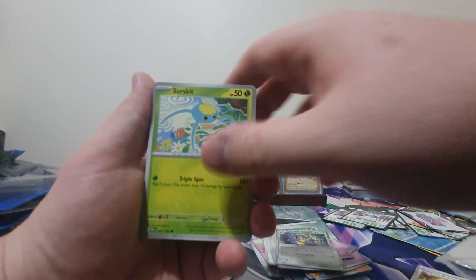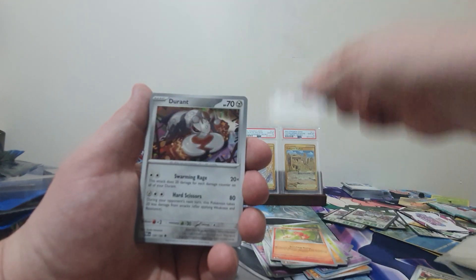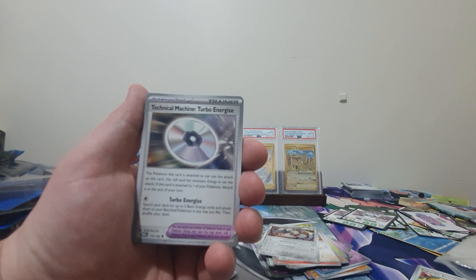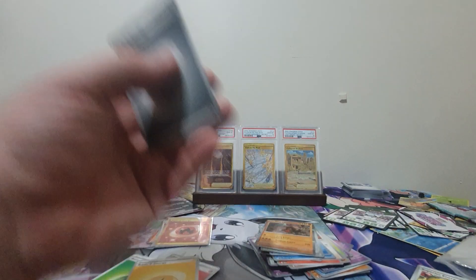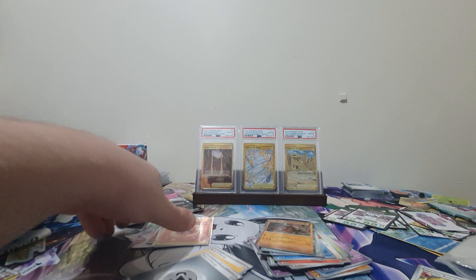We got a Surskit, Flamigo, Magby, Porygon, Durant, a Technical Machine Turbo Energize, Wugtrio, a Simipour, Honedge, and a Ting-Lu. So that was a bit of a subpar opening.